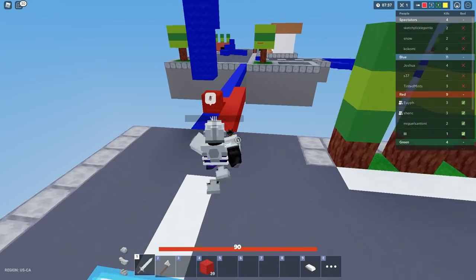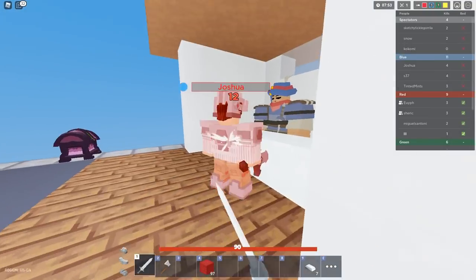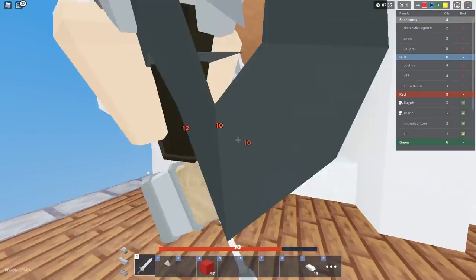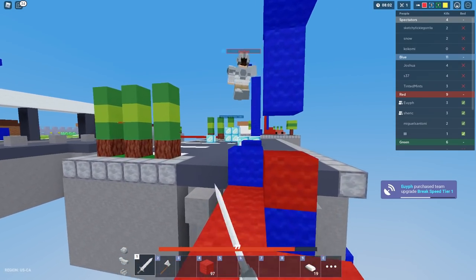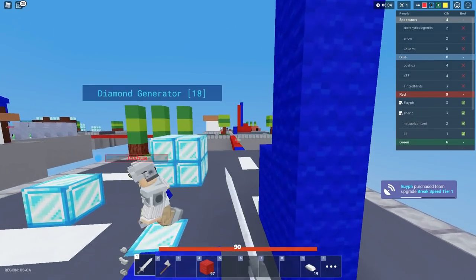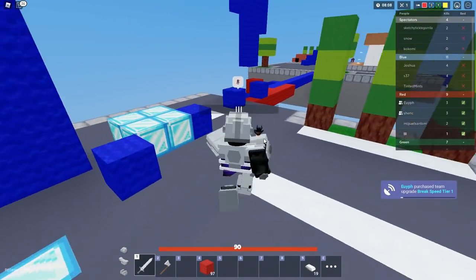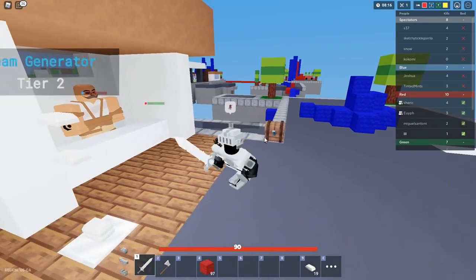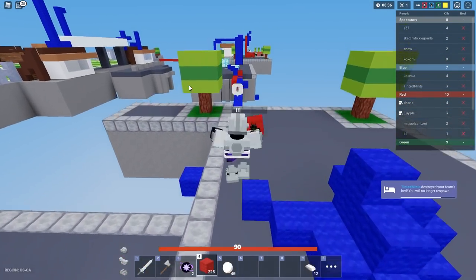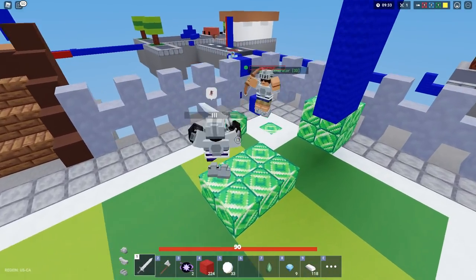Going to take out blue team now — remember me? The guy that was understacked and now I'm just stacked out the wazoo. Yeah, give me those free three hits. You're gonna build up into the air — go ahead, do it. You're dead. Of course you have balloons. Uh oh, they're at our base — our bed is actually gone right now, and both of my good teammates are dead.